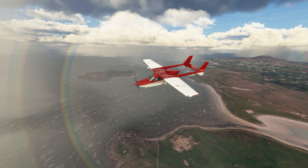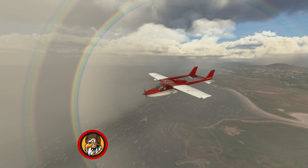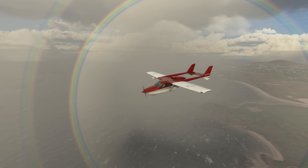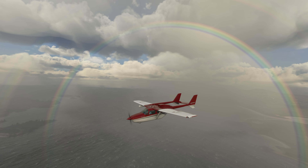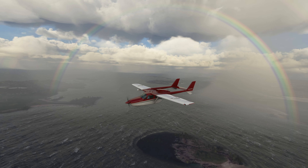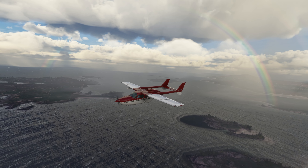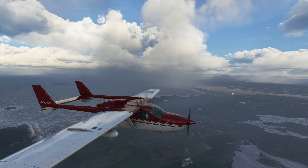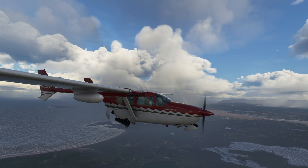It comes with five liveries and the GNS 530. You can have the GTN 750 integration option, but you have to buy it from pms50.com. It also has the weather radar, the KX Nav Comm radio, custom ADF, and all the transponders. Of course, it has the little iPad so you can start cold and dark, ready to taxi, or ready for take-off. The engine wind sound effects work when you open and close the doors, which is very realistic — I really like that.